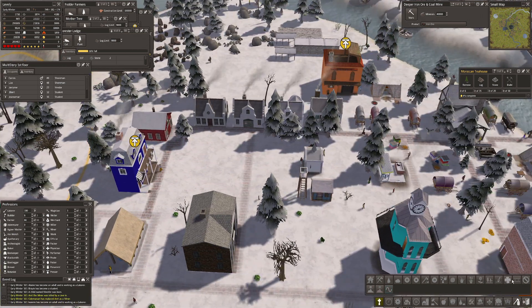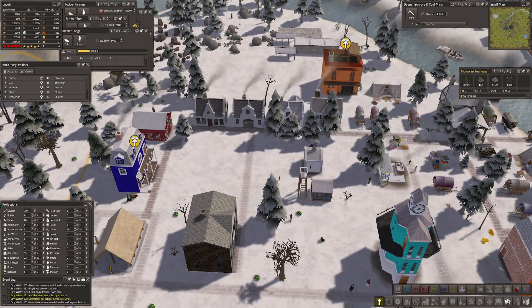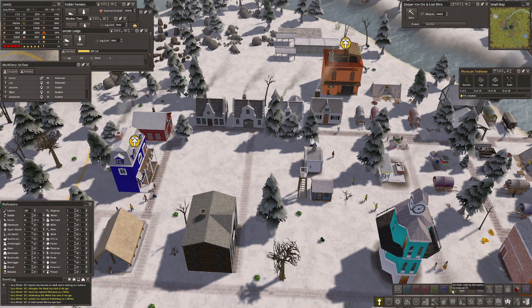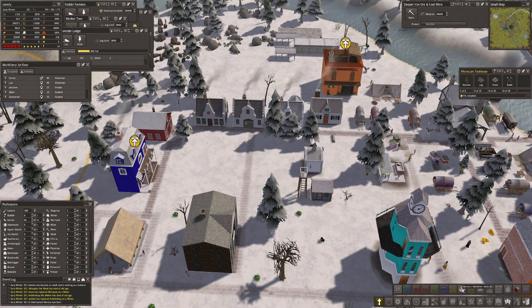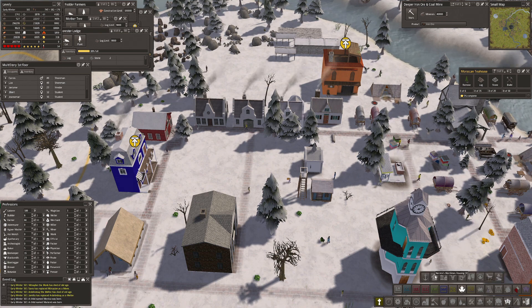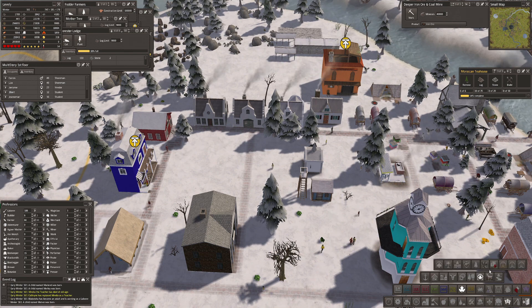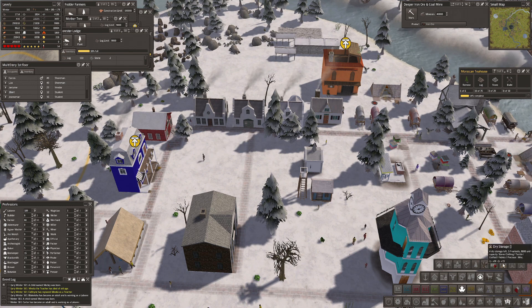I've got my microphone in the way so I can't see properly what I'm doing today, which is not ideal. Shining Rock. No. Colonial Charter. So many gorgeous mods here. Let's go for the Maritimes. Housing. Civics. No — we want storage. Storage. Now, which storage do we want?